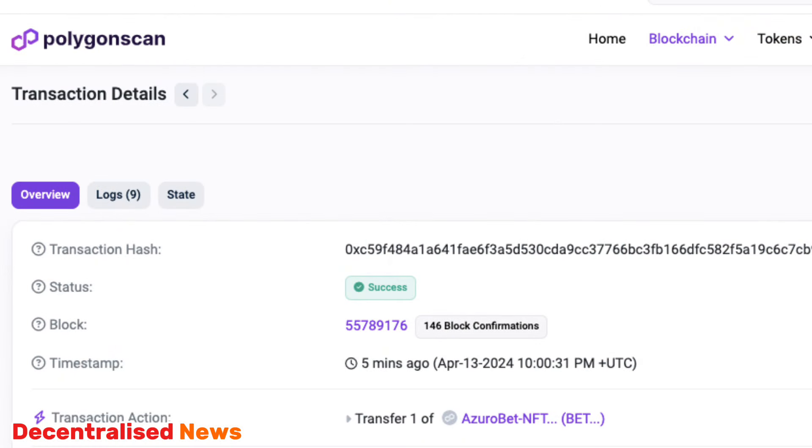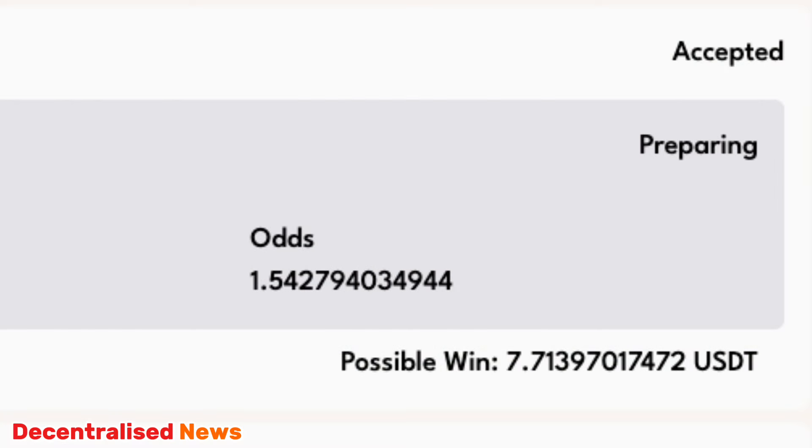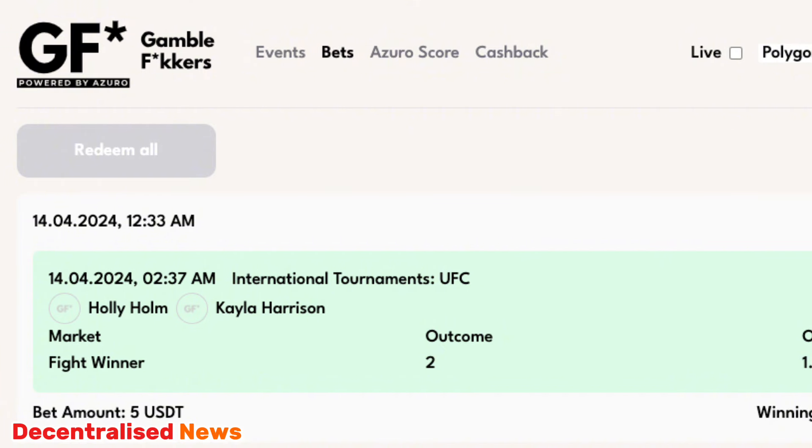You can approve the transaction and pay the gas fee. Make sure you've verified the actual transaction — in your block explorer you'll be able to see on your dashboard if your bet has been accepted. You can also see what the odds are, and once the game is over you can see the outcome and view other information like your potential winnings with each bet.